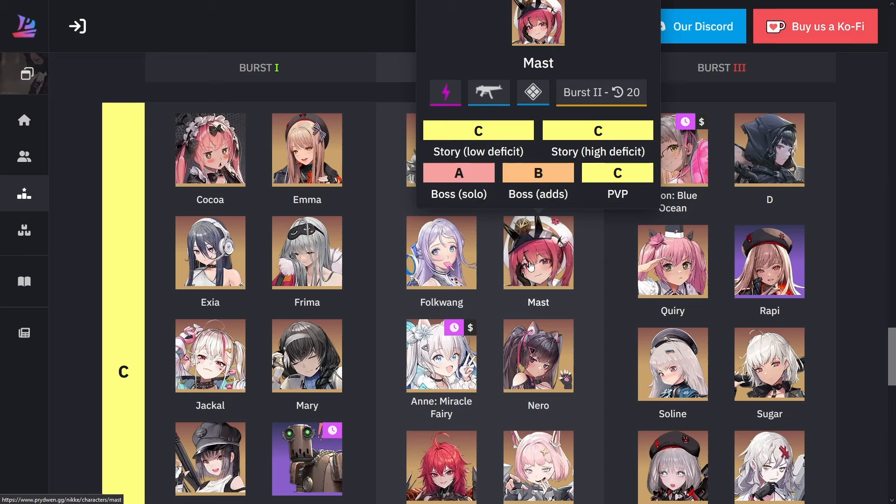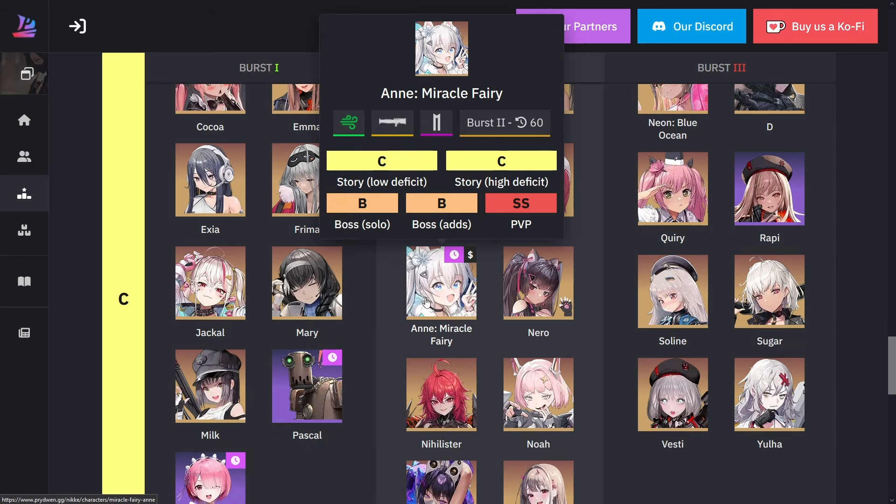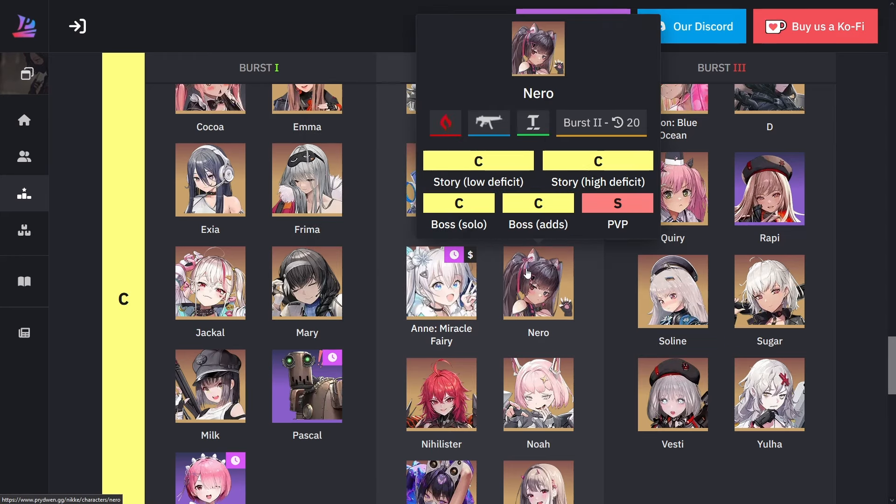Mast is mostly going to be used for 2B or she could also be used for the Snow White team — she provides crit damage and other stuff. For Christmas Annie, she's mostly used for PvP — not only does she revive with her burst, she has very excellent burst generation. She's a very good unit.